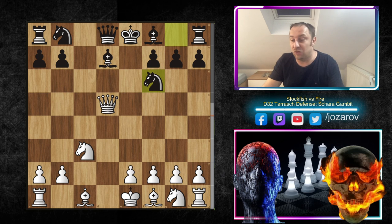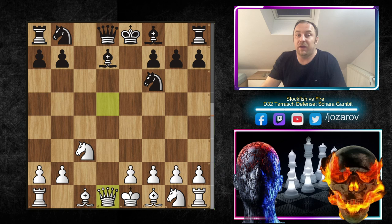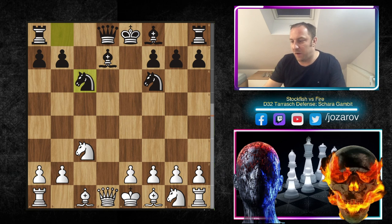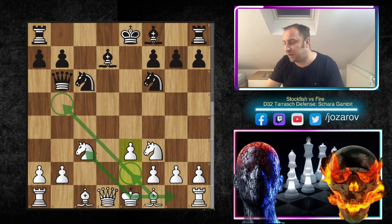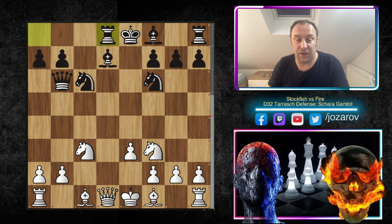After Nf6 you lose the tempo, Qd1 retreat to d1 — it's a weird move. You don't want your queen back on the starting square, but wherever you go with the queen you could face many tactical problems. We have now Nc6 — normal development by Fire. Then Nf3, Qb6, and e3. I talked about these ideas: if you develop the bishop too early, b2 is hanging. So e3 — normal development, we want to play Be2 or Bc4, then castle.